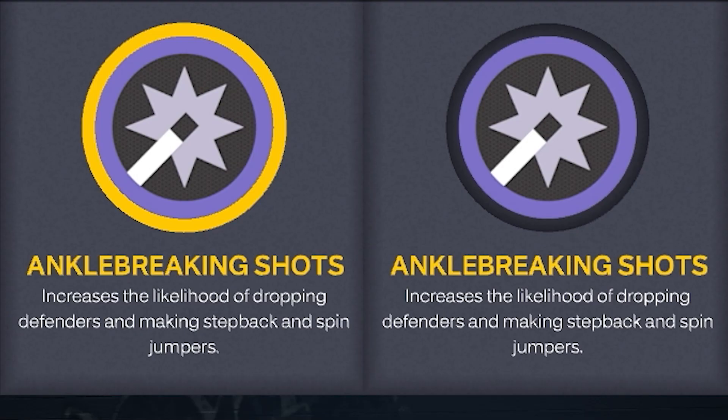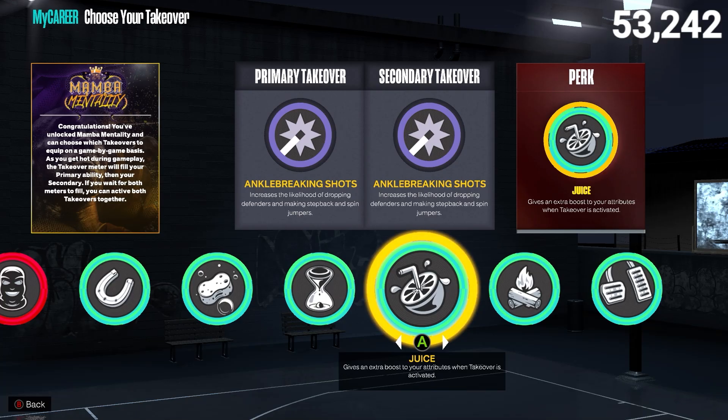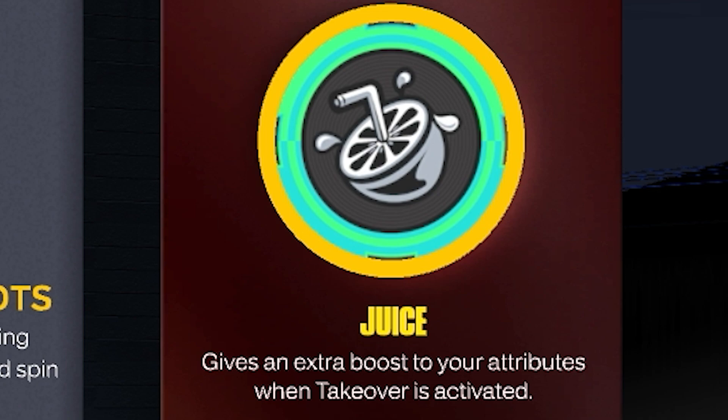These takeovers are criminally overlooked. Ankle Breaking Shots increases the likelihood of dropping defenders and making step back and spin jumpers — so anytime you take a step back or spin jumper, this gives you a huge boost to your shot rating, opens up your green window, and increases your make percentage. I also have the Juice perk on, which gives an even greater boost to your takeover ratings — so you get more than the base plus eight in your primary category.